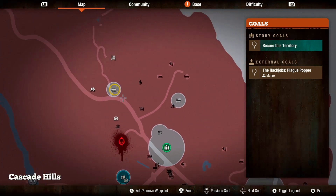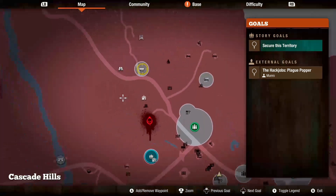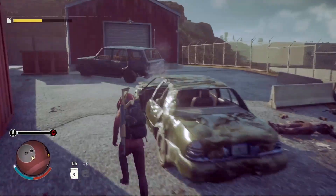Let us go — I think we'll probably go back there, honestly, and do a little bit of scavenging. Maybe even work up to the power substation.